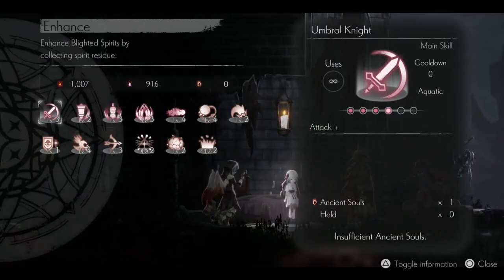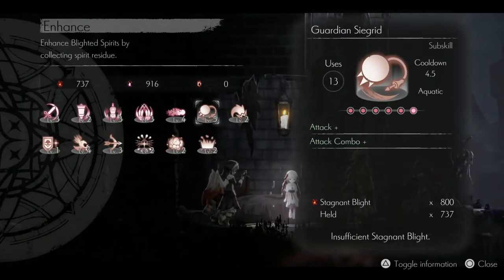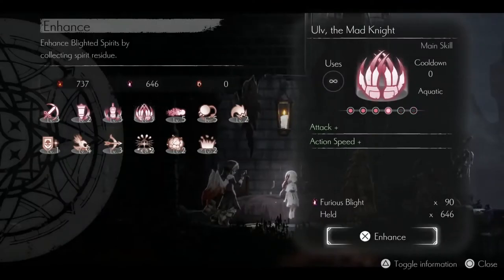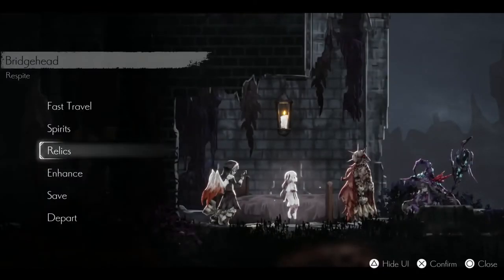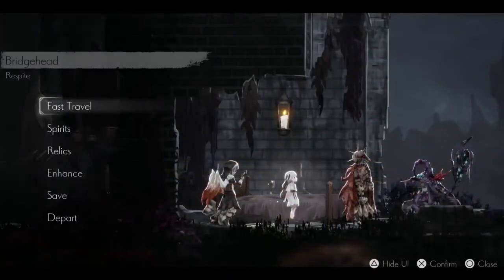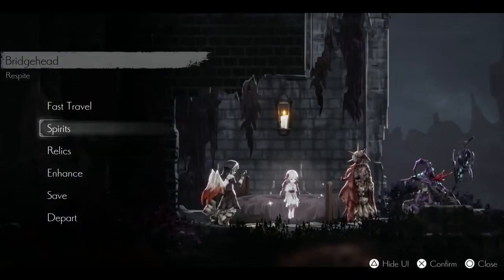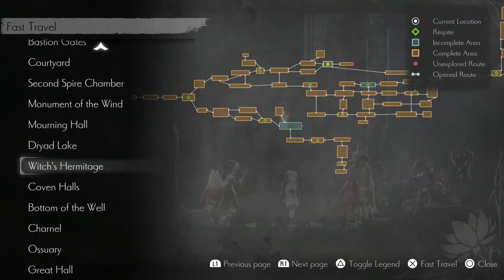At respite I'm checking if I can enhance anything. Enhancing Sigrid and also Dark Witch Elaine. I've upgraded all for the mad knight, and I've slotted the Holy Spring Water into my spare relic slot.